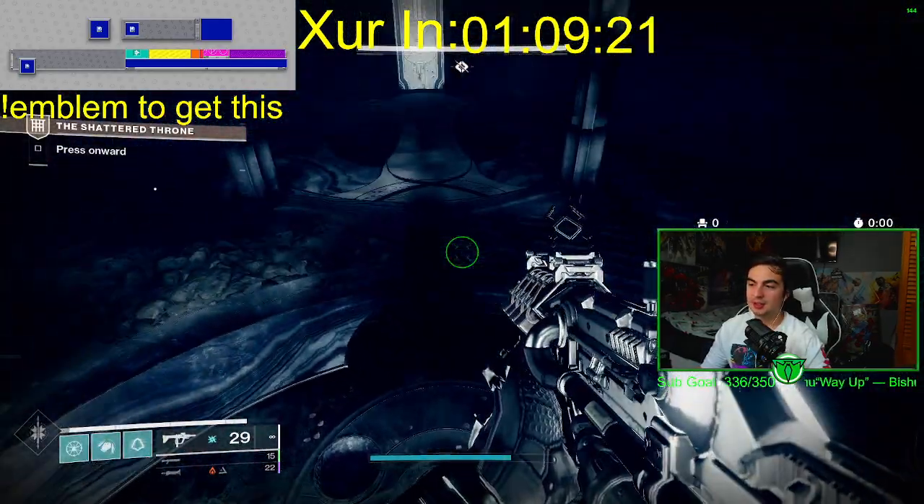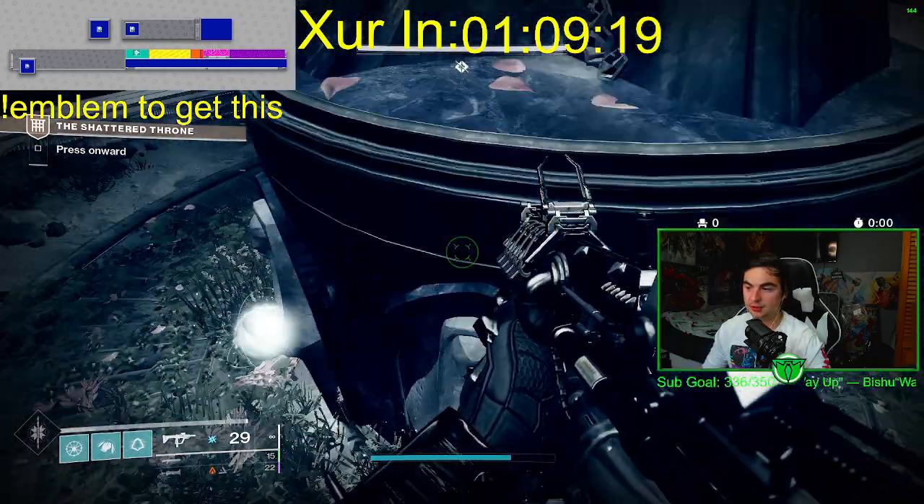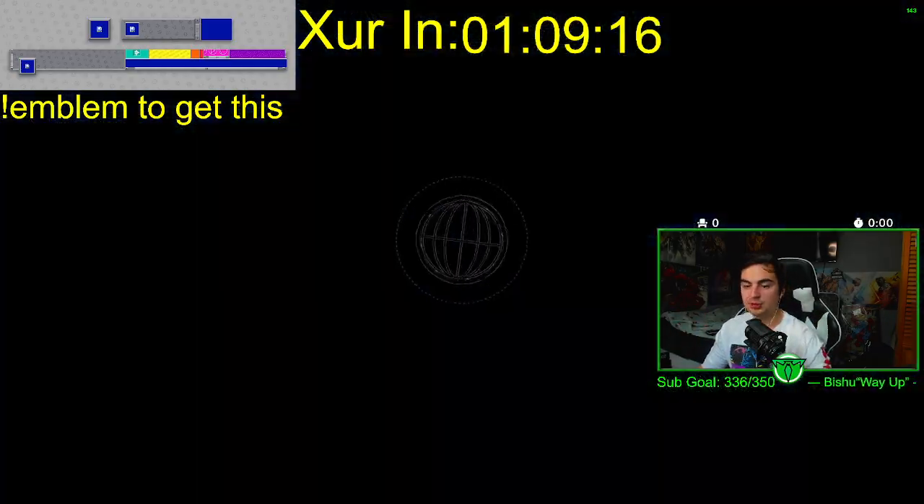Well, that's because that is not the only step of Wish Ender. So when you present the talisman, it will disappear, quote unquote. Here's what you need to do next.